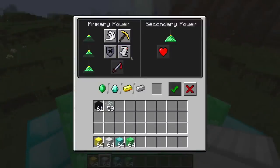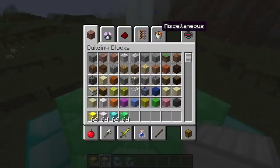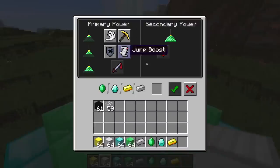Then you get your secondary power. Let's go ahead and choose jump boost here. I need to grab an ore — let me grab an iron ingot. But you can use emeralds, diamonds, or gold as you can see inside of the interface here. Once I choose something — let's choose jump boost — you have to feed the beacon an ore so that it will activate.